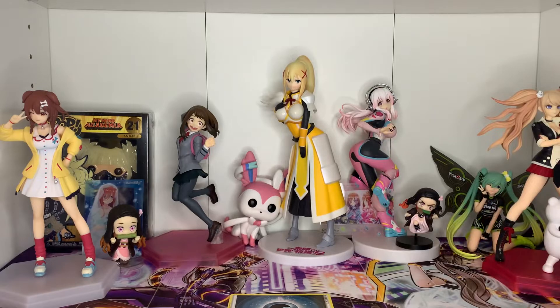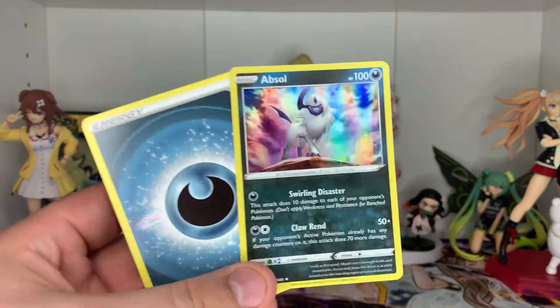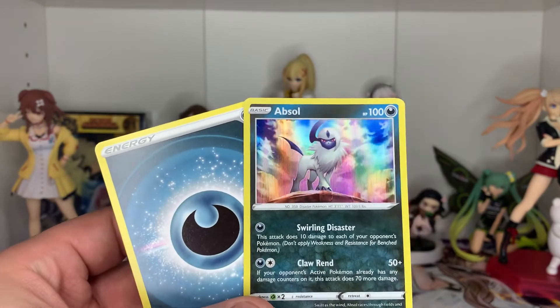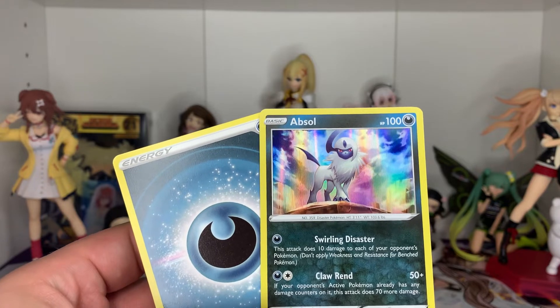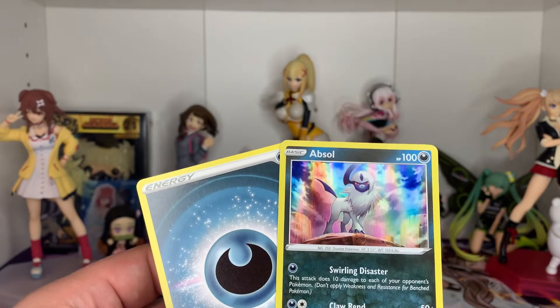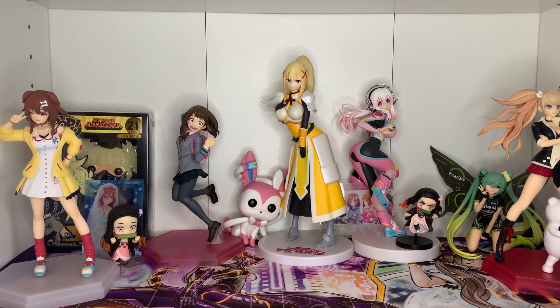We are just doing well, and I mean, it makes sense. We got our Darkness Energy. I don't know if he's any good. This attack does 10 damage for each of your opponent's Pokemon, so probably not that good. If your opponent's active Pokemon already has any damage counters on it, this attack does 70. He's not that good, but he is a basic Pokemon, so you don't lose too much by having him get knocked out.